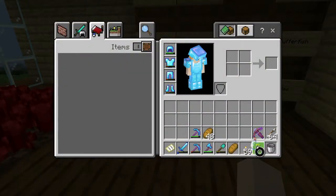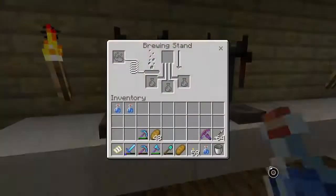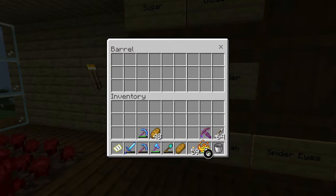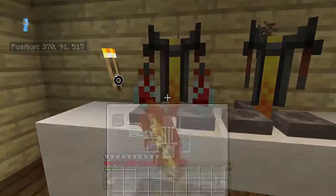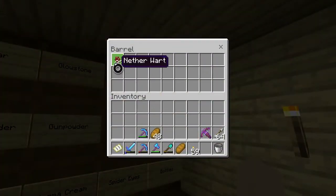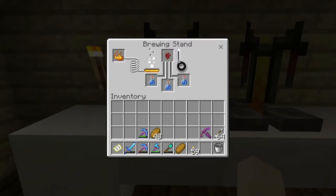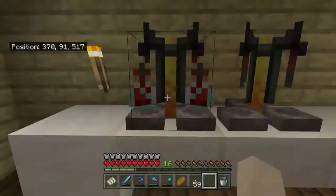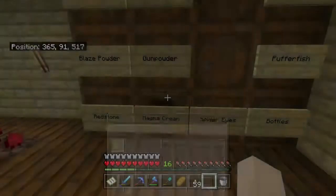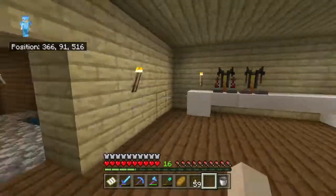So, grab our empty glass bottles, fill them with some water, and we'll use this one. Get some blaze powder to power the brewing stand. Where's nether wart? So first step, we need to make an awkward potion, just like this. And you can see it is now brewing up here. While that's doing that, I'll get the other stuff. We're going to need magma cream, because I want to make some fire resistance potions. And I believe it is redstone to make it last longer.